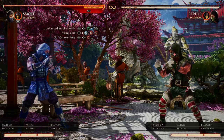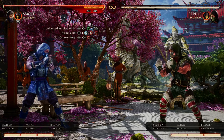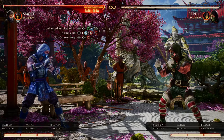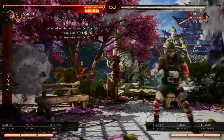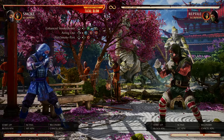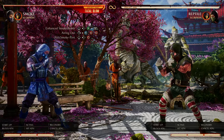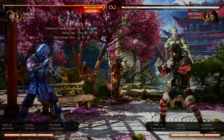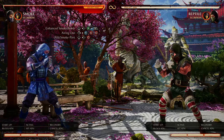First thing I'm going to go over is the enhanced smoke bomb tips and tricks. There are some cool things I can show you here that I think can be really useful in your online games. We all know smoke bomb for what it is — it's a good combo ender. You can also enhance it with down back triangle R2, or down back two right trigger.